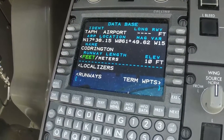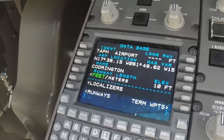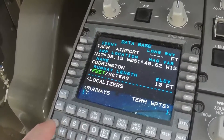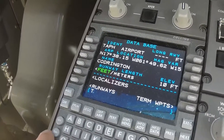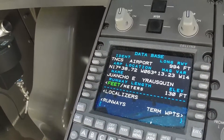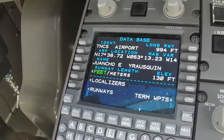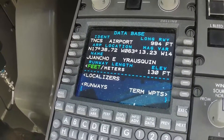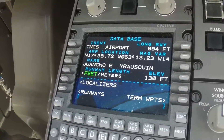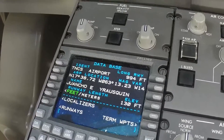That one doesn't even give the length of the runway, so that's not a great example. Let's try one more — Tango November Charlie Sierra. At least that gives you the length of the runway: 994 feet long, and the elevation is 130 feet, which is like on top of the mountain down here. Anyway, you get the idea.